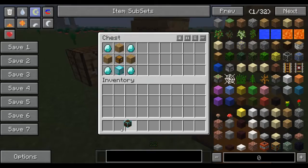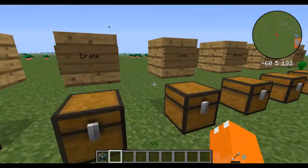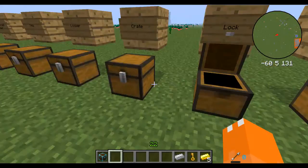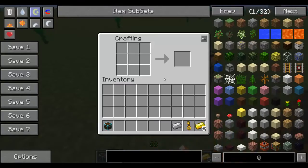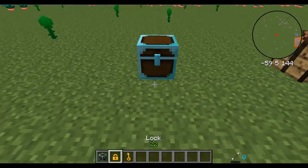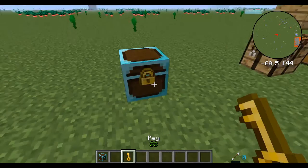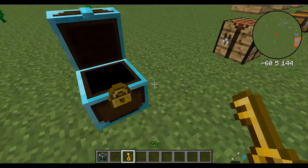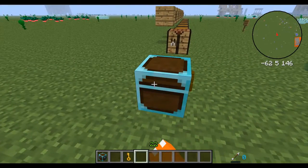We're going to take a Reinforced Chest and I'm going to show you how it works. The key that you make the lock with will be the key you need to use to open the lock. As you'll see here, you make the lock and the key stays. Now, you plop down your chest, right-click with the lock, and right-click with the key, giving you access to the Reinforced Chest. If I were to just right-click without a key, I can't get in there.